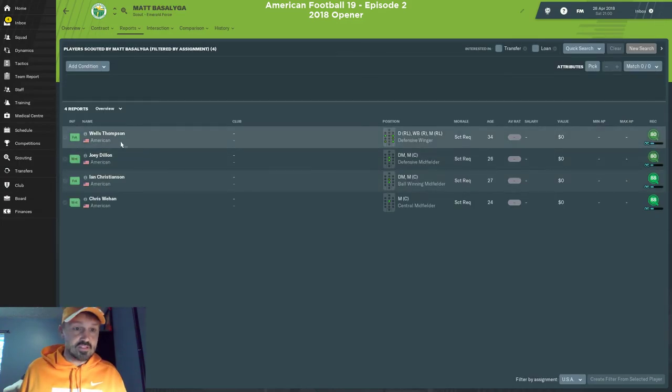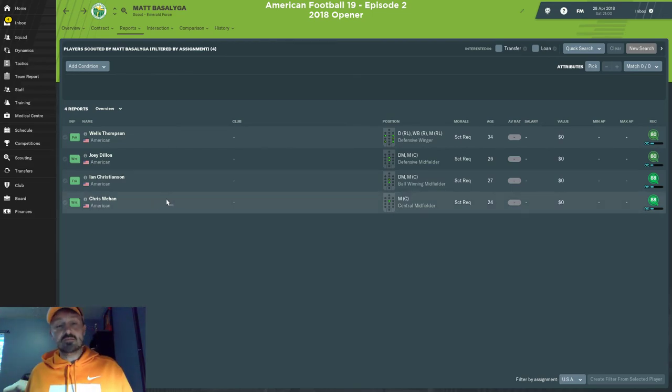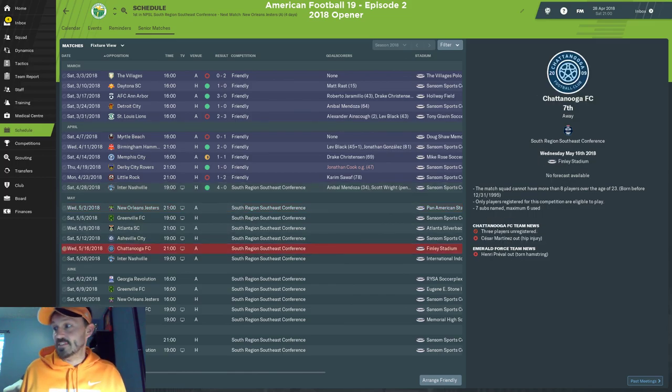I've got a guy scouting the USA broadly — he brings me players from time to time, but sometimes they won't even sign with me. I have a full 26-man squad so I can't bring anyone else in without dropping someone. None of the available guys are under-23 so I'm not interested. I haven't changed any tactics from what I showed last video. See you when I play my next game against Chattanooga FC!